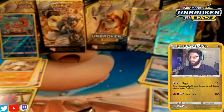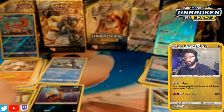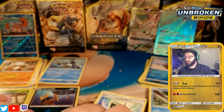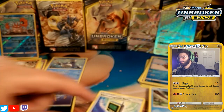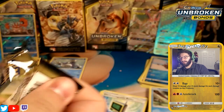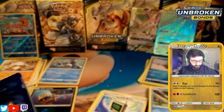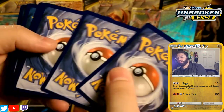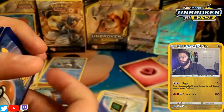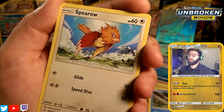I'll set the Politoed here, the Carvanha here, and our extra bulk there. Moving on to a Reshiram-Charizard pack. Energy guess is water... actually it's fairy. I'm so bad at calling these energies.